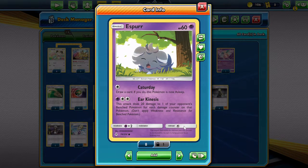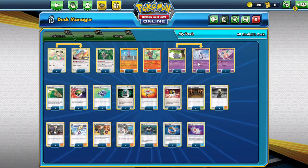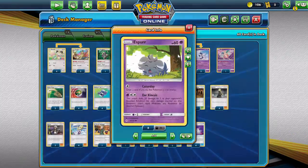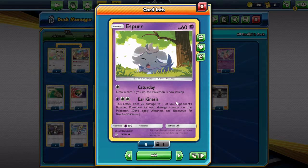Esper has this crazy snipe attack which works incredibly well. Meowstic makes the numbers work really well — he does 70, then next turn Esper snipe does 140, that's 210 total, knocking out Zork.